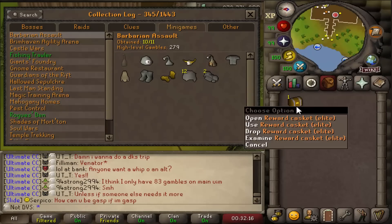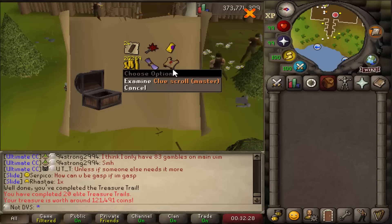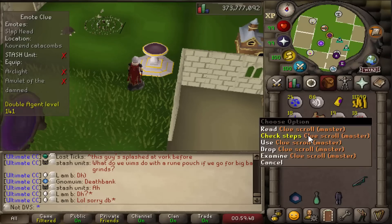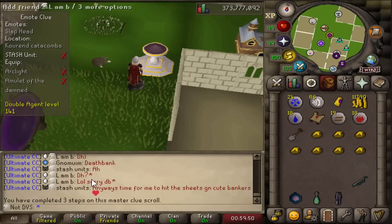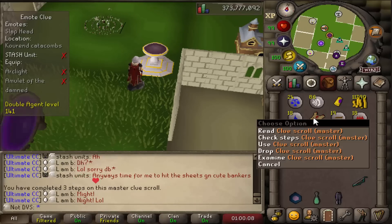At 279 total gambles I have another elite clue to open — that's 20 elites completed — and per usual there's a master clue to attempt. I'm on step 4 of the master clue and got the stash unit for the arc light and amulet of the damned. I was thinking about dropping it, but like the scepter, it's probably worth doing since I have the clue step anyway.